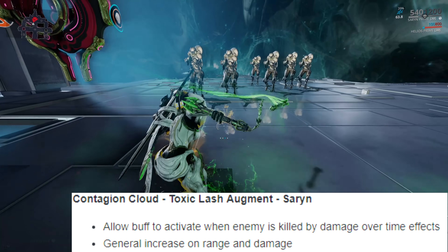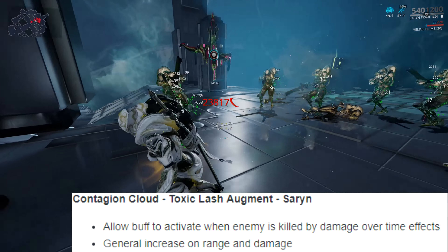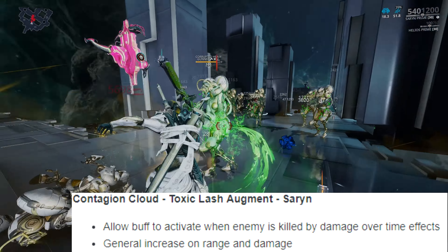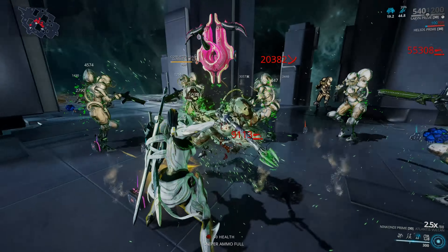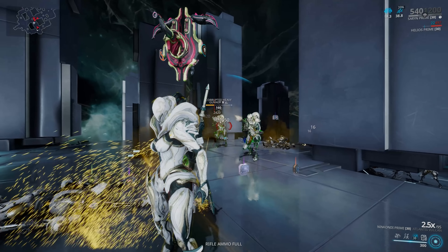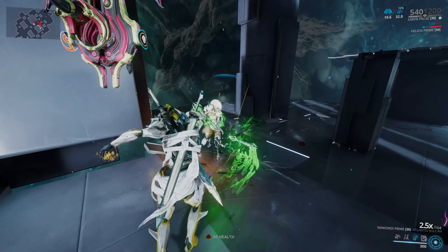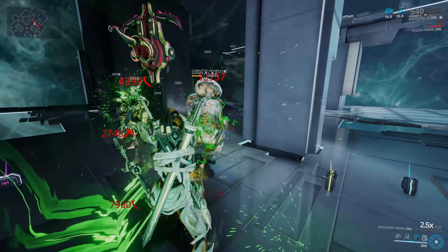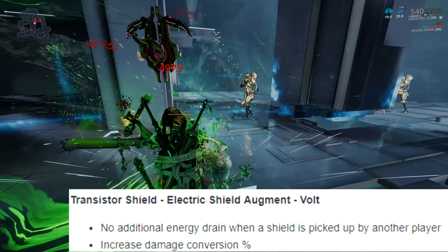The next augment is for Saryn and her Toxic Lash ability - Contagion Cloud. This drops gas clouds when you kill enemies while affected by Toxic Lash. Now enemies can drop clouds when killed by a damage-over-time effect and not just the killing blow from your melee weapon, and its damage and range have also been increased. Toxic Lash is one I've run for a while - it's bloody fun. Saryn doesn't really need the augment since she kills everything so quickly in so many ways, but it is just a fun augment to use.